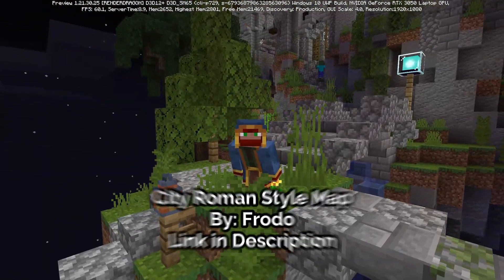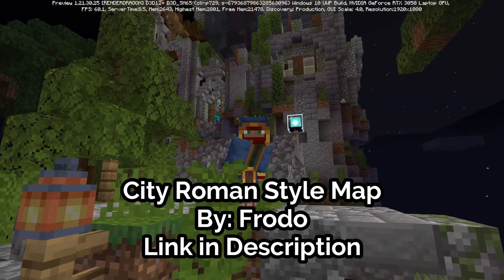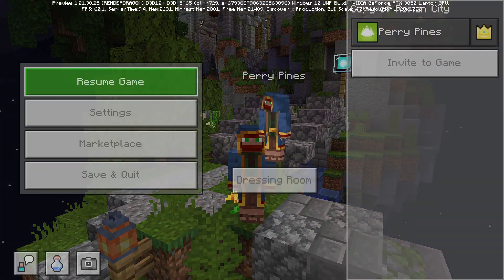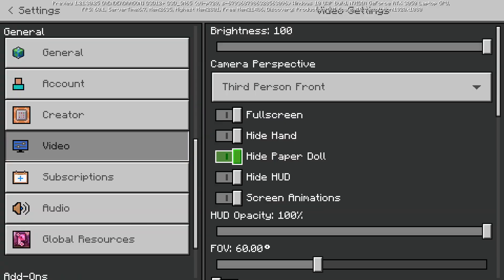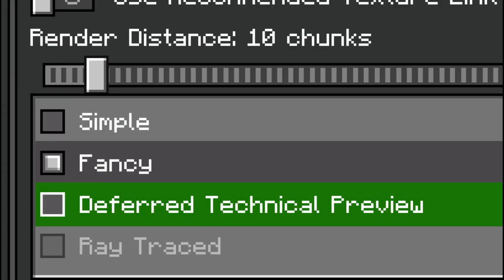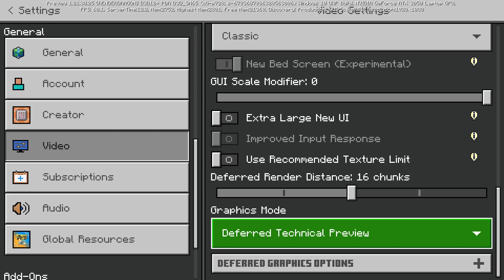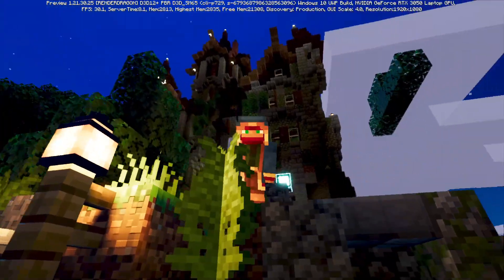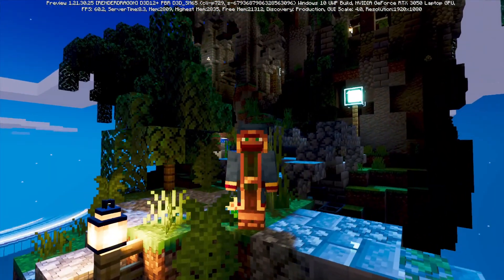Once you load into your world, Luminous Dreams should be active and it should look something like this — no textures, no shaders yet — but there's a very simple fix. Go into your Settings, scroll down, click Video, and scroll all the way to the bottom. In the Graphics Mode, click 'Deferred Technical Preview.' That should automatically apply your shaders, and just like that you should have shaders working.